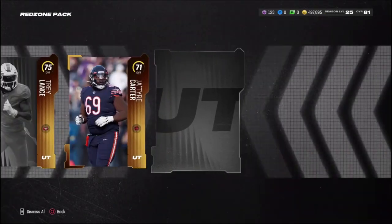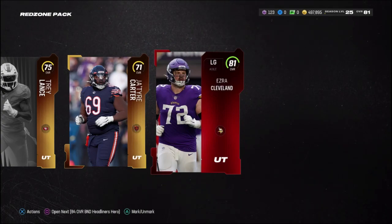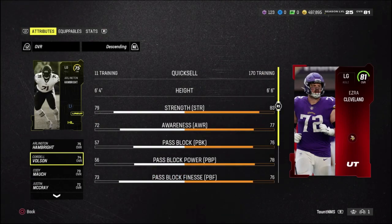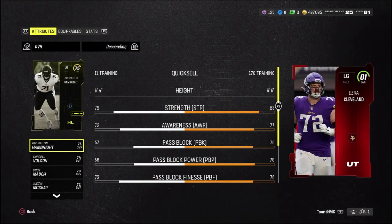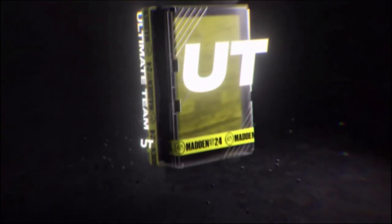We went through the AKA promo and now the campus hero promo. We got an elite left guard Ezra Cleveland — I think we can use him because we only had a 75 at left guard, and an 81 is definitely better than a 75. Going ahead and plugging him in.